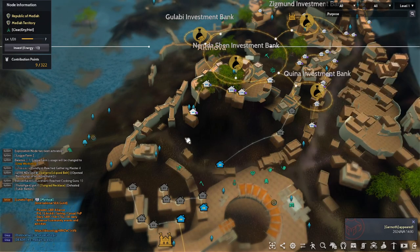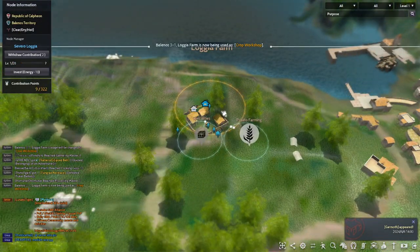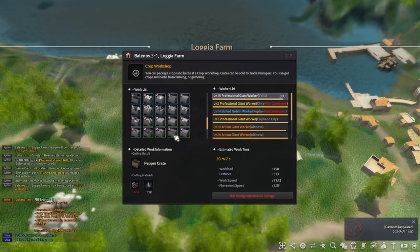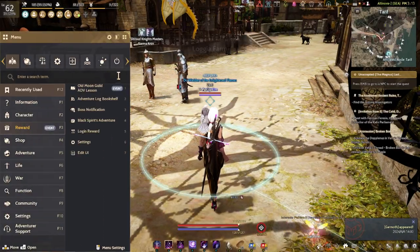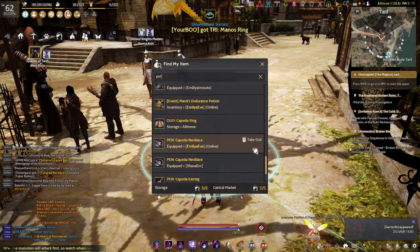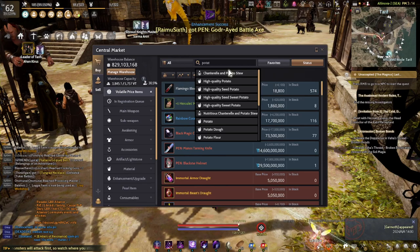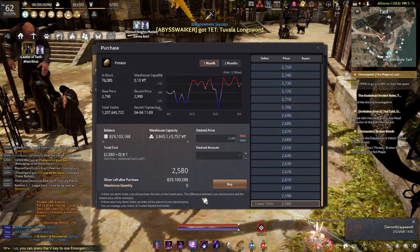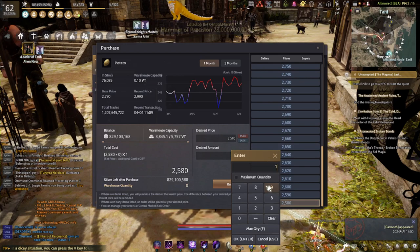Okay, same thing. It's done. Then you need potato. We need potato — I have some potato in my inventory. Let's check the market for potato. Oh goodness, let's find potato. There's so much. We need to create some.